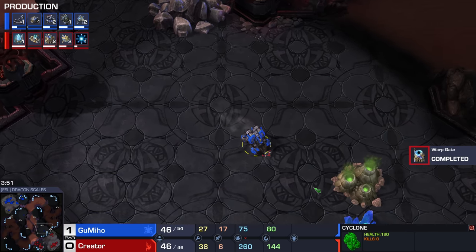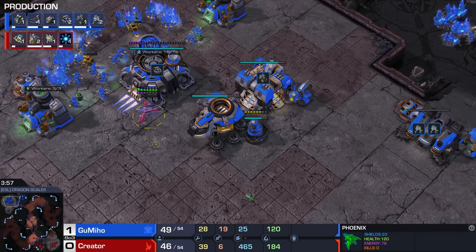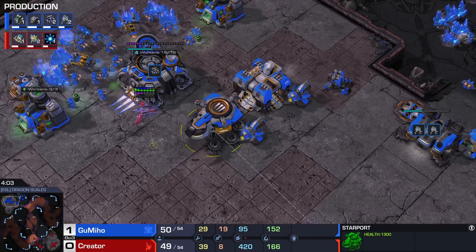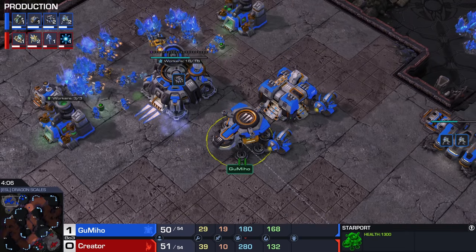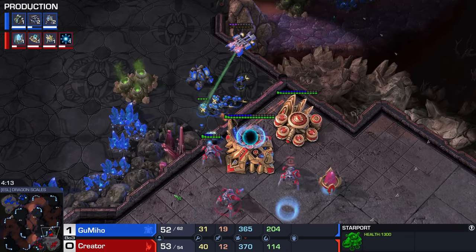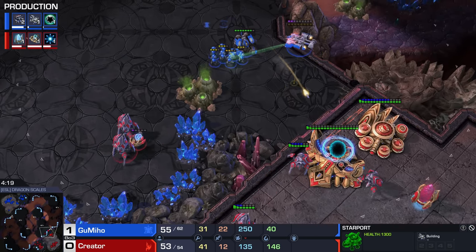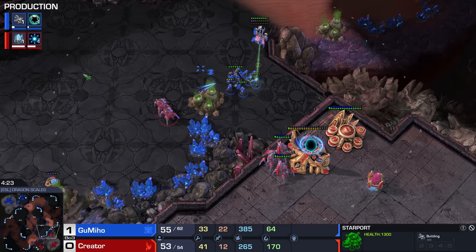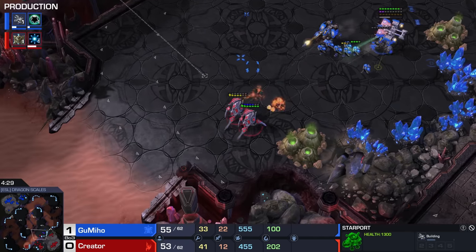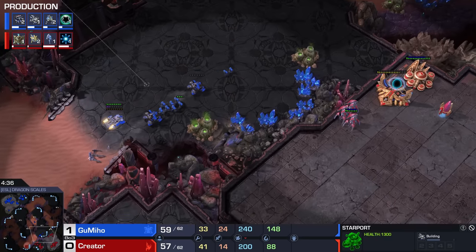We'll see where we go right here on Dragon Scales as we've got ourselves a Cyclone opener. Sentry also available already for Creator, who's now scouting his opponent's main base with an Illuminated Phoenix. Double Tech Lab over here — I'm assuming this is going to be for either a Raven or a Banshee or two. This is actually super annoying with this Wallin over here on top of the high ground. These structures for Creator are exposed. The Cloak Banshee opener is coming right here for Gumiho. There's no Blink available yet for these Stalkers — two Stalkers go down the drain. Gumiho looking incredibly strong here.